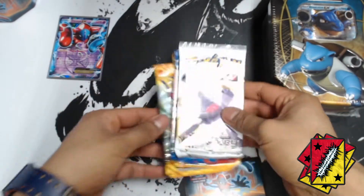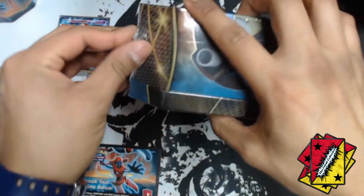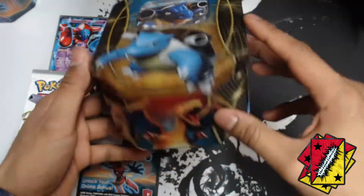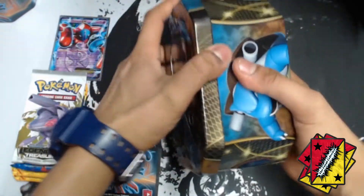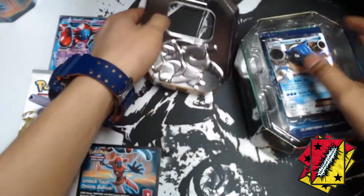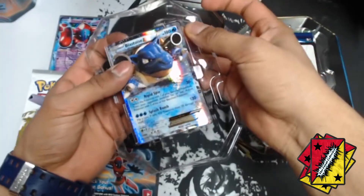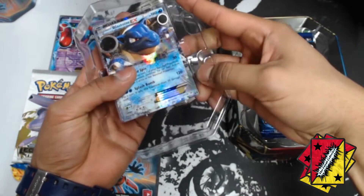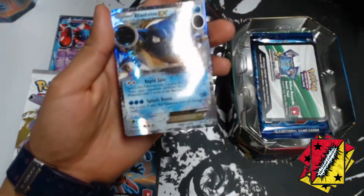It's not going to be the last one because in the future I plan to open more Black and White, and even further in the future I plan to open from the Base Set. Now we got the Blastoise tin right here — look at that awesome Blastoise tin. We got Charizard, Blastoise, and Venusaur over there. Let's take this out — another awesome promo card. I do like Blastoise, it's not one of my absolute favorites but it is awesome.